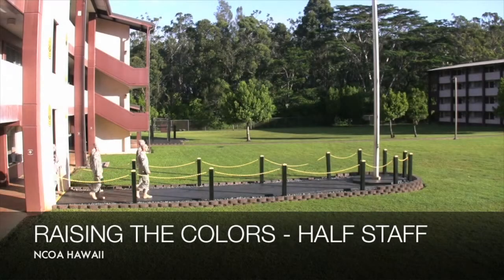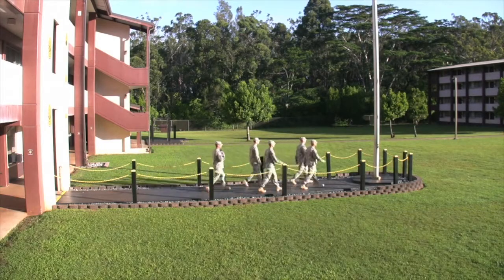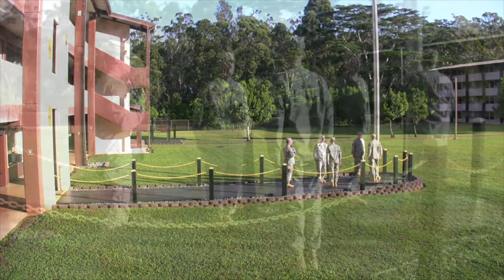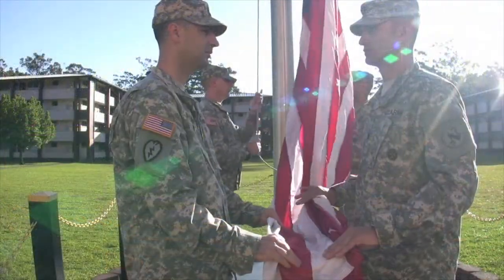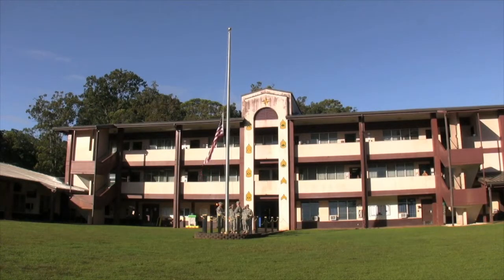If the flag is to be flown at half-staff, the NCOIC will march the privilege to the flagpole to begin preparing to raise the flag. At the first note of Reveille, the Halyard Pullers will raise the flag to full staff and then lower it to half-staff.